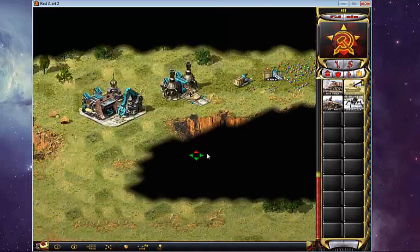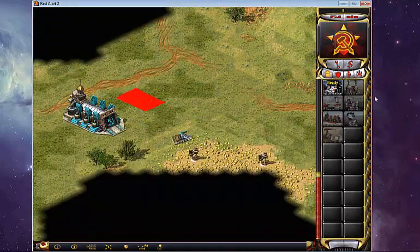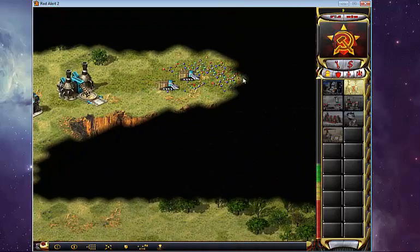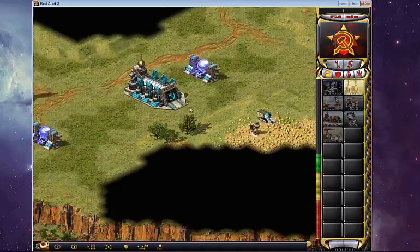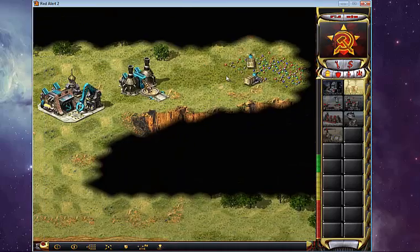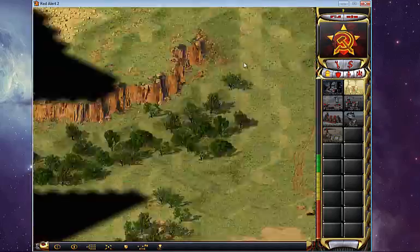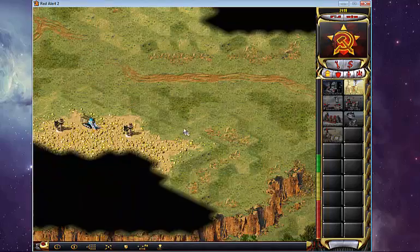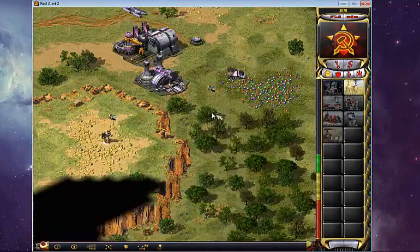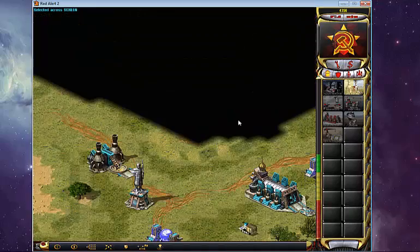It seems this guy is going to be a good match because he's already moved, so he knows what he's doing, which is nice. So now, you'll see that for my base order what I've accomplished so far is I've gotten two miners here mining the ore, two miners up here mining the gems, and another miner here. I'll build one more ore refinery, place it here so I'll have all my ore fields covered with ore refineries.